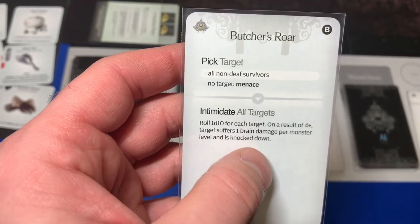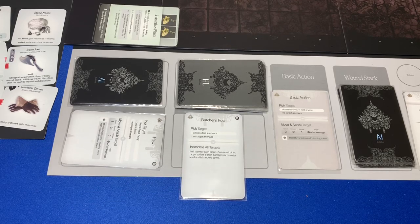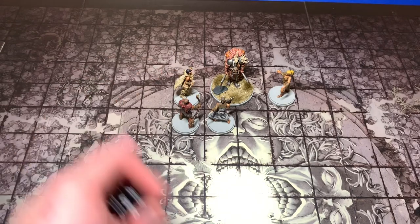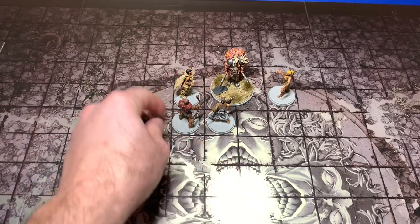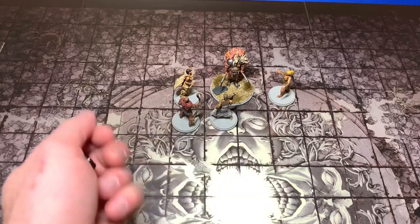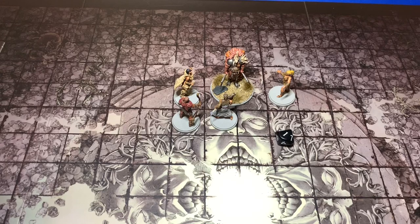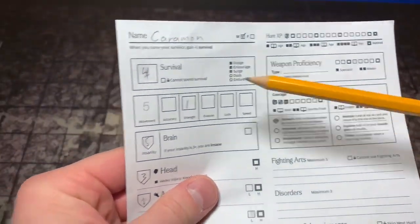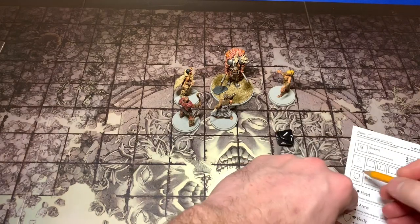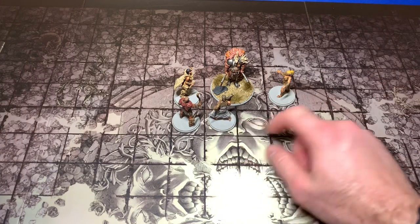We roll d10 for each target on four plus for brain damage and knockdown. Gold Moon rolls — she doesn't get knocked down or take brain damage. Riverwind doesn't take it either. Karamon rolls — he took brain damage. Xena doesn't take it. So only Karamon gains a lunacy token and suffers one brain damage. But he's Stalwart so he's not knocked down. He goes from five down to four insanity. Our characters are handling this amazingly.